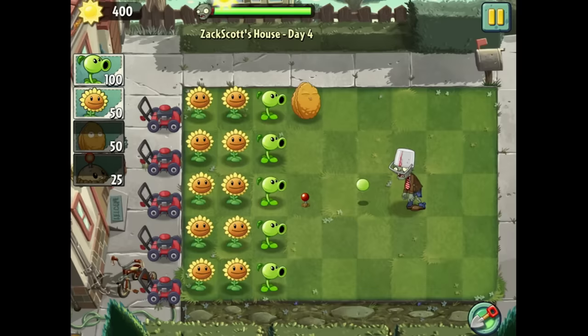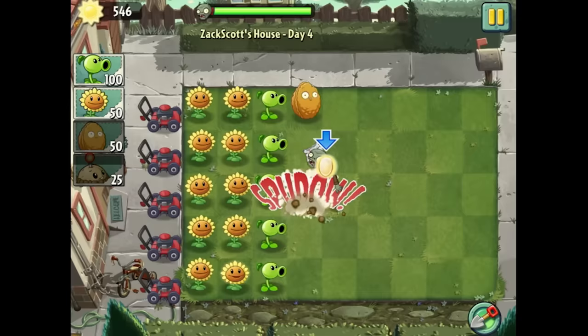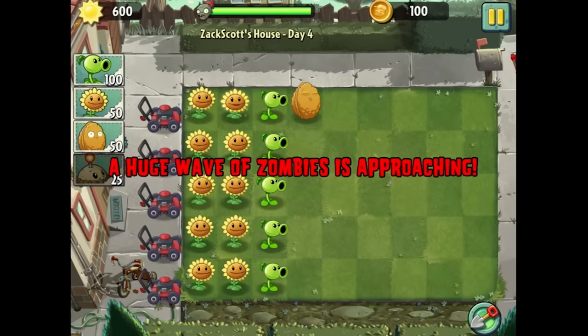We are in pretty advanced gameplay already with this game, and I guess it's because I must have skipped the tutorial stages. Got a coin there — coins can be used to buy cool stuff later. Here we are with the final wave, and I'm not really sure what it's going to pit me up against.